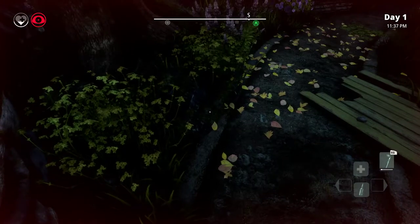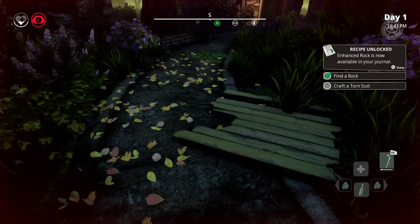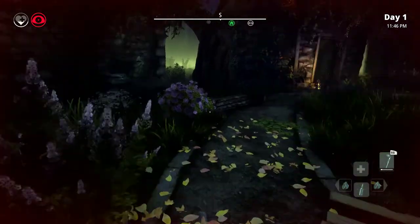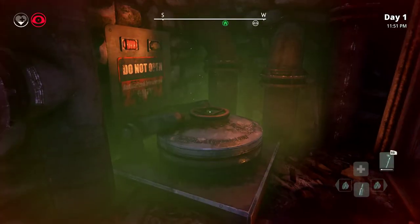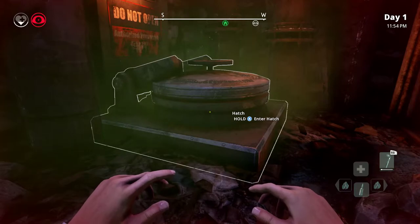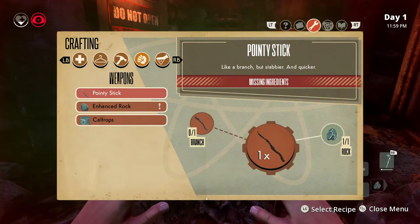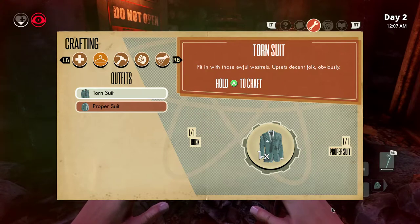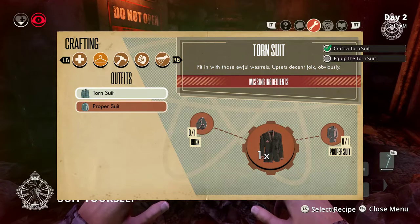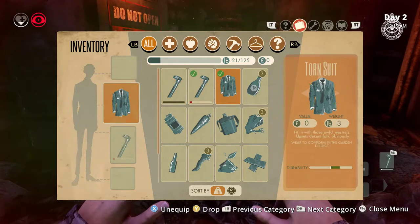I saw something! Craft a torn suit. We're here - amazing. Is that poison? This is where we craft. Torn suit - ah, now we gotta mess up our own suit? Okay. Equip the torn suit. Oh it's already equipped. Great, now what?